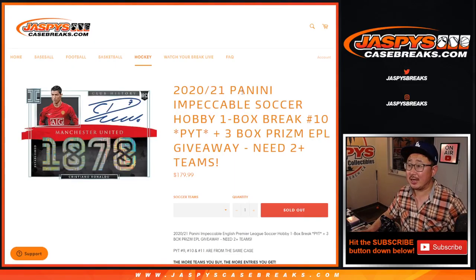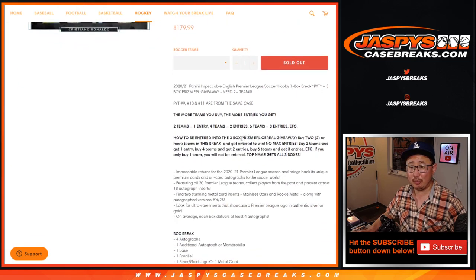Hi everyone, Joe for Jaspi's Casebreaks.com coming at you with 2020-2021 Panini Impeccable Soccer. Really nice stuff here. Pick Your Team number 10 with a few boxes being given away — some Prism Premier League, English Premier League cereal box giveaways.